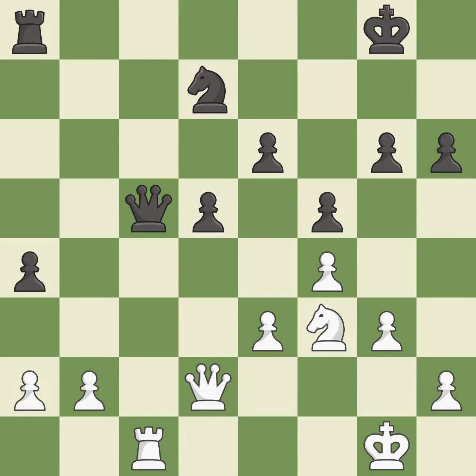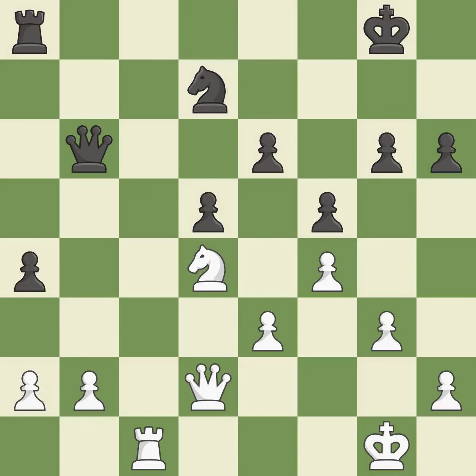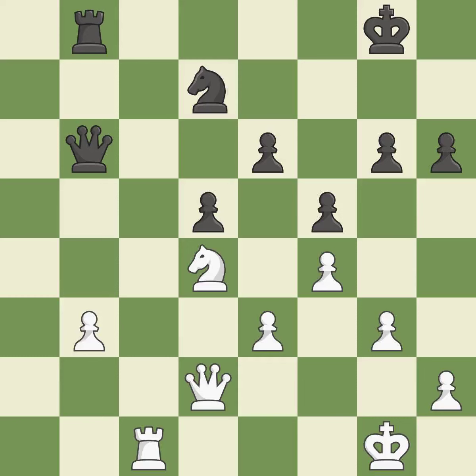By posing a threat to a queen and compelling it to flee, this wins a tempo — it is ideal. This move puts the queen on a safer square; it is best. This poses a fork piece threat — that's good. By moving a rook from its starting square, this activates it; it is quite good. This move puts the pawn on a safer square and threatens to fork pieces — it is best. Backs off; it is ideal.